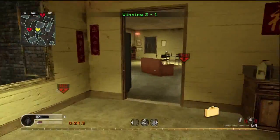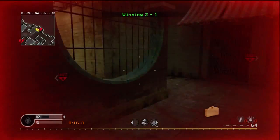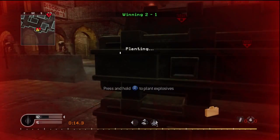We hop out the window — he likely knows we're over by A from the UAV, so we rush over to B real quick. Jump out the window and head over to plant the bomb.